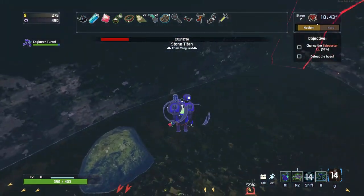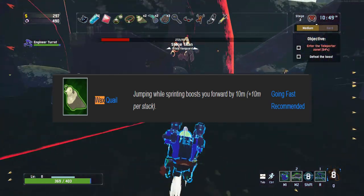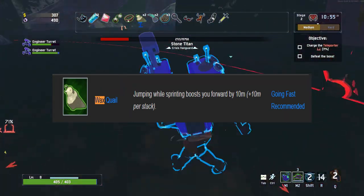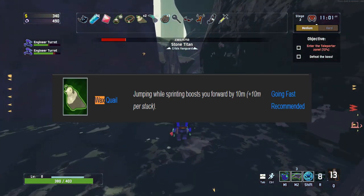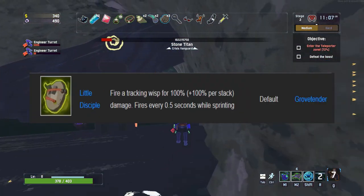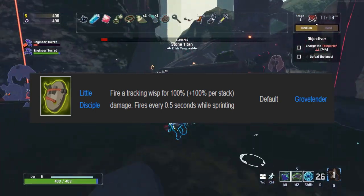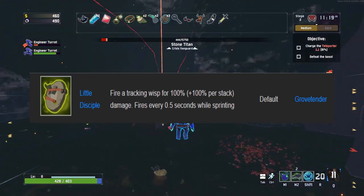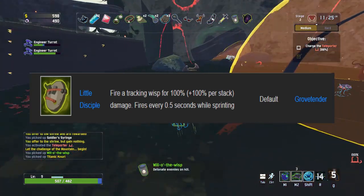The Waxquail allows the Engineer to dodge so many projectiles — Stone Titans are especially deadly since the Engineer has no mobility, but with one Waxquail he can dodge almost every single beam. The Little Disciple, a yellow boss item that drops from the Grovetender, is super good on the Engineer. Being one of only three survivors that can sprint while attacking makes the Little Disciple extremely strong here. It shoots orbs at enemies while you sprint — no healing required, just run.